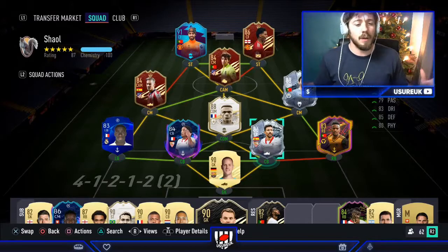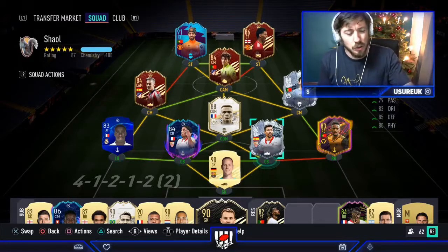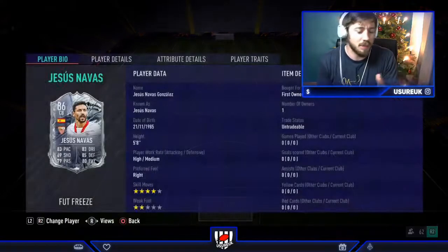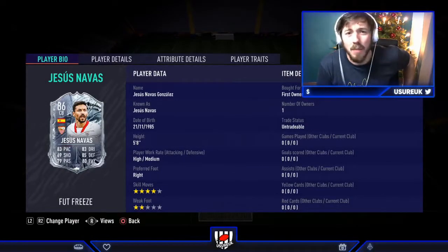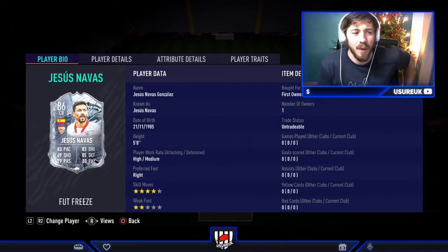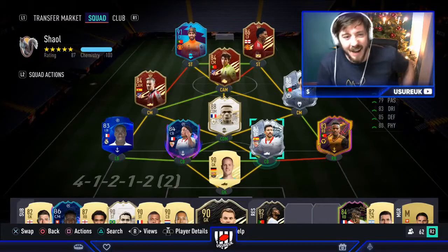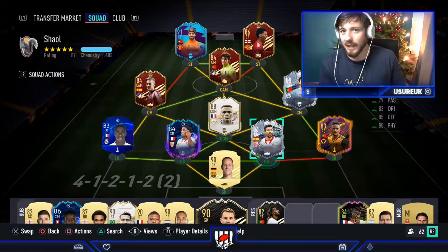Here's my team. I'm going to be using a 4-1-2-1-2. I didn't want to use two DMs because I wanted to see if he gets exposed by his high attacking work rates. High attacking work rates is the issue — I don't mind medium. So I'm thinking use one DM to see whether he does push up out of position. We want to find out whether this card is good so you guys know whether you want to do this SBC.